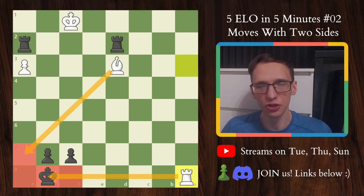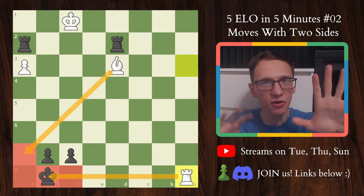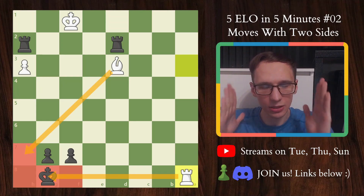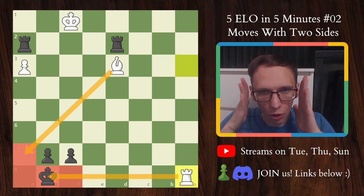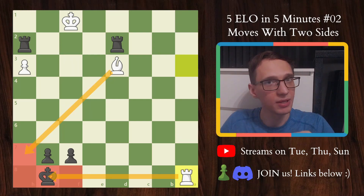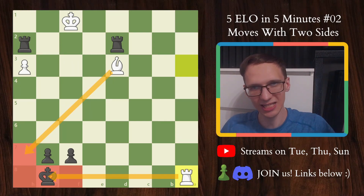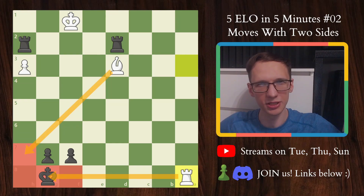The bottom line is: whenever you attack, remain cautious and look at the retreating piece — maybe after it retreats there is a second purpose to the move other than retreating. And if you get attacked, do not tunnel-vision yourself on the piece that gets attacked — maybe there is also another purpose other than the attack itself. Anyway, like, subscribe, follow my streams — all that good stuff. Talk to you very soon, love you, bye bye.